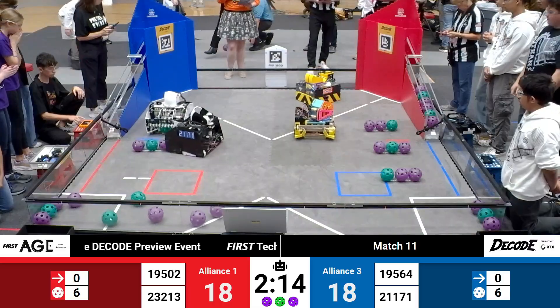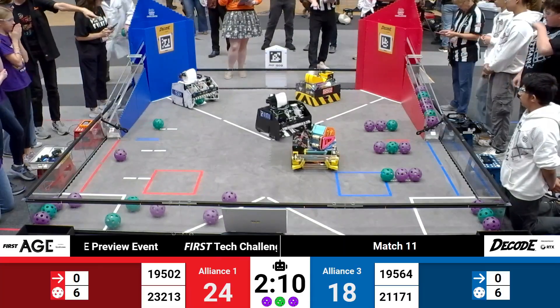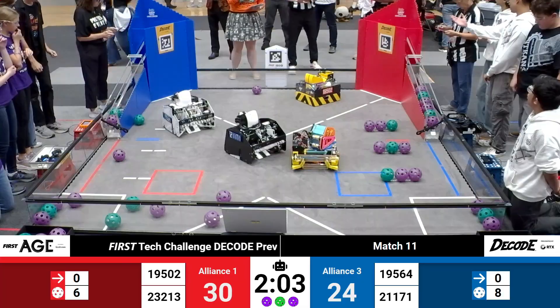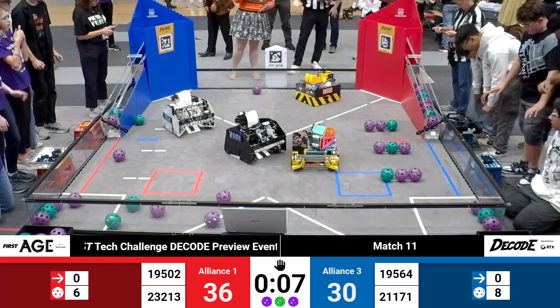Looking at six total now. Gate opened during Autonomous for the Blue Alliance. That might cost them some pattern points, but it is going to allow them to score some extra artifacts. A really close near miss in the center of the field between Red and Blue. Blue's the robot that was over at midpoint.